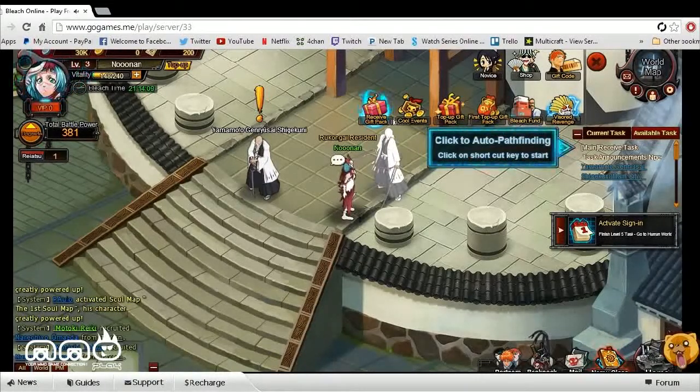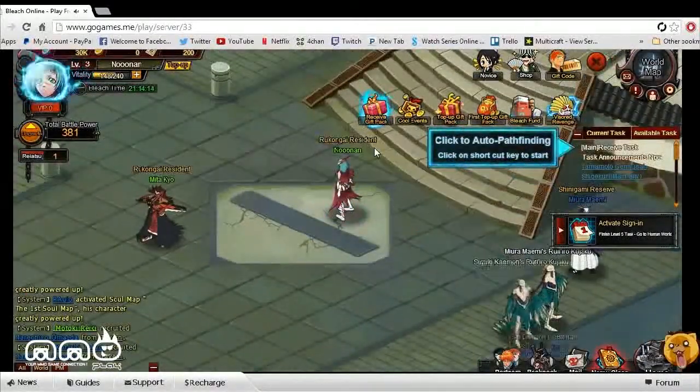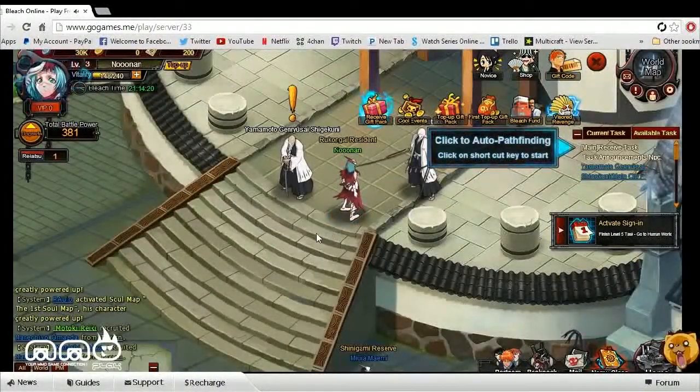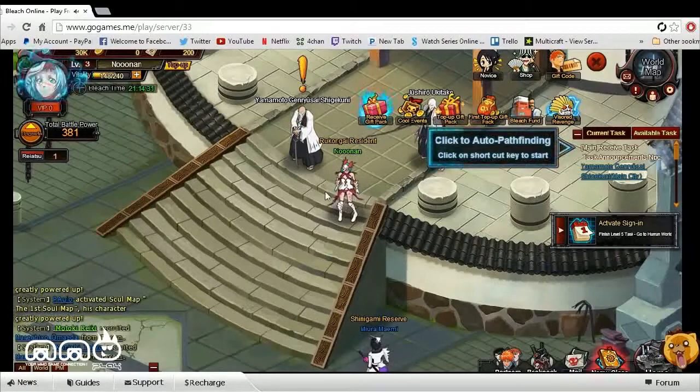Upon logging into the game, it has you pick a class, as you can see here. There are three different classes to choose from — it seemed like there were two melee-type classes and then a mage-like class. I went with the mage-type class. I wasn't really too familiar with what the classes were, so I just picked one and hopped into the game. There wasn't too much character customization.